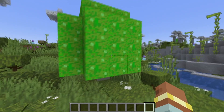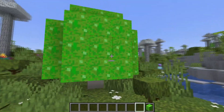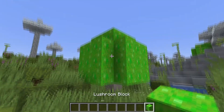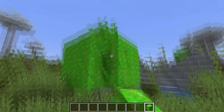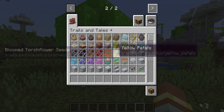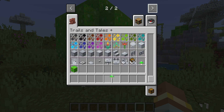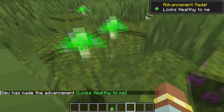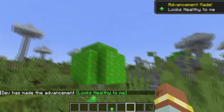Inside this biome you can also find lush room blocks — a new type of mushroom that spawns in the biome. You can pick up these blocks with silk touch to build with them, or break them down to get a new mushroom called the lush room. The lush room can be placed on moss blocks and can also be bone-mealed into a tall mushroom.